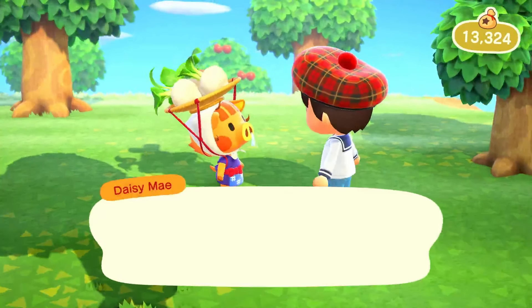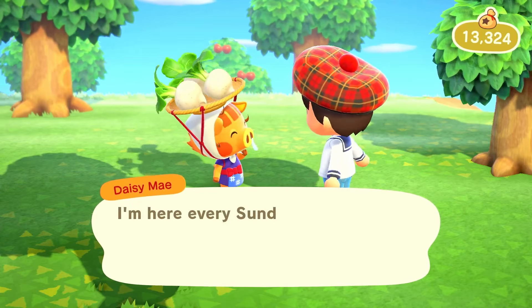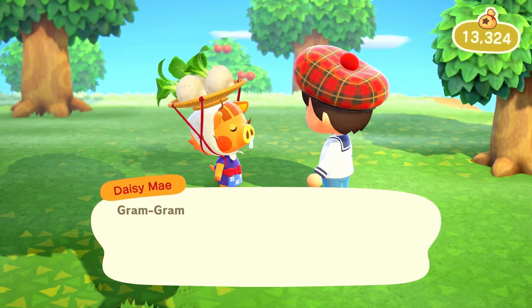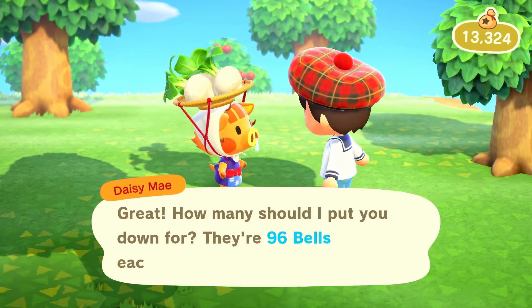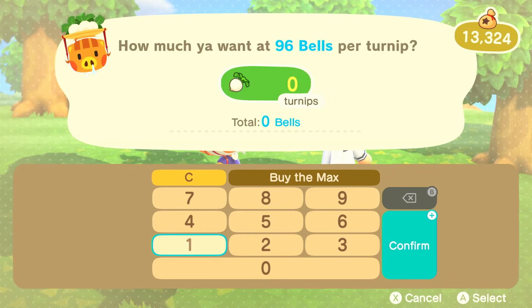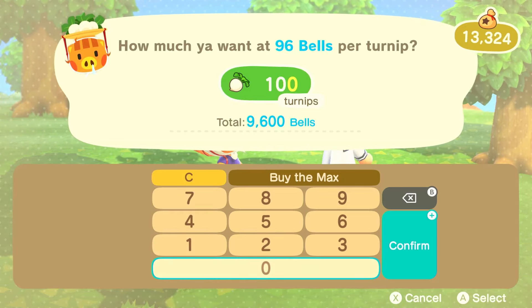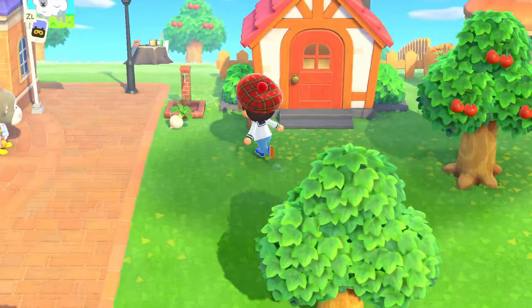We've got Daisy Mae on the island! Definitely feels like the first time I'm actually talking to her, though I've had this island for a little bit now. 96 bells isn't actually that bad, so sure I'll buy some. I have no real intention of fully unlocking the stalk market achievements because it's quite a slog — isn't it something like 5 to 10 million bells profit? That being said, I'm just going to buy 100 for now, which wipes out most of my money. I'll drop them in front of my home to remind myself to sell them and at least hit one of the turnip profit milestones.